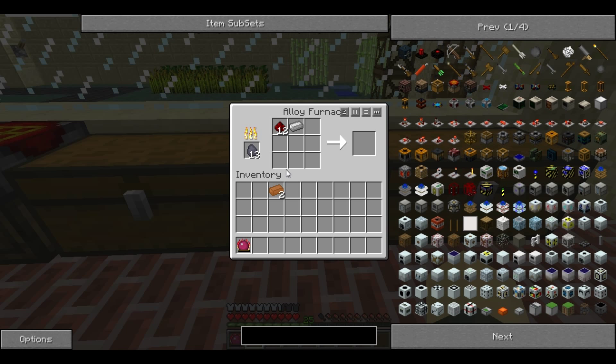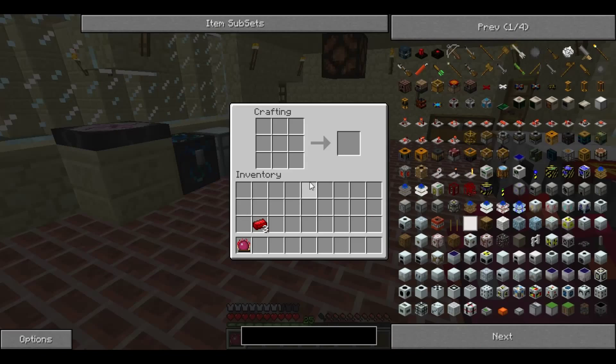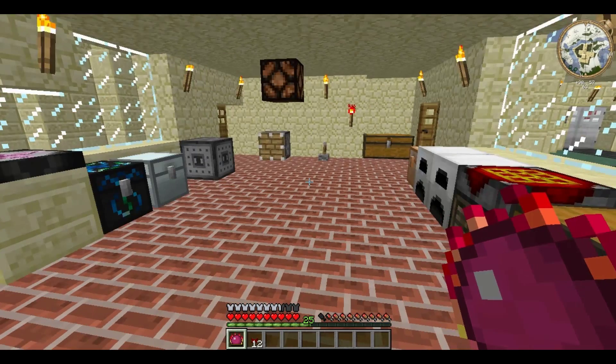This will produce a single alloy ingot. You take your three ingots and craft them vertically in any of the three spaces, and it creates 12 alloy wire.